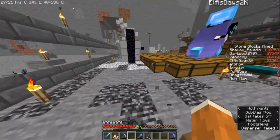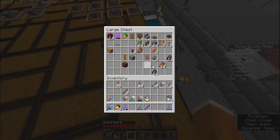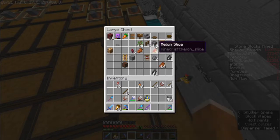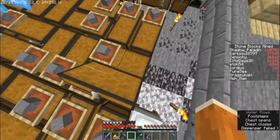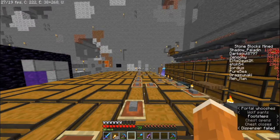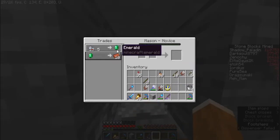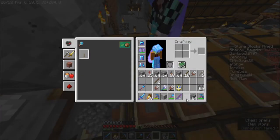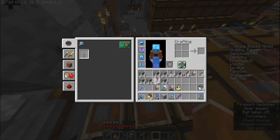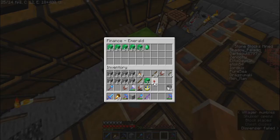Gotta teamwork this. Let's plan the thing out. It's a good thing Tiali built that amazing wool farm so whenever we need wool to do some sort of layout we can, instead of having to use andesite or something. Do we need coal for anything? Coal is one of those super high tier things — oh my god, hello! Here you go.